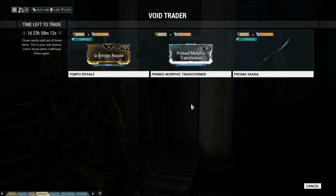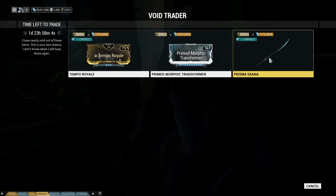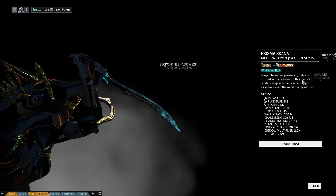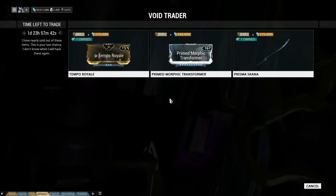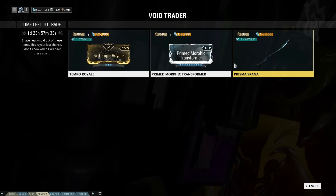It's 350 Dukats and 150,000 credits. The Prisma Scanner is definitely worth it — it's 510 Dukats, which is expensive, and 175,000 credits — but this thing is one of the most sought-after weapons you'll see in any of the trading channels. A lot of people want this. I have seen this go for an insane amount of platinum, though it's now worth a lot less because it has come back. Tempo Royale is first time it's been here; Prisma Scanner has been here before. The Primed Morphic Transformer — that is new.